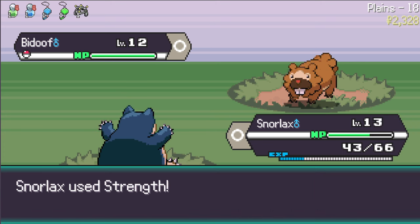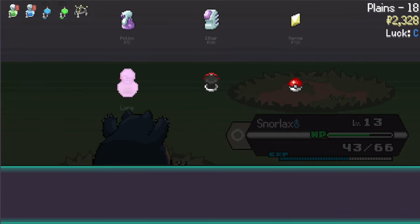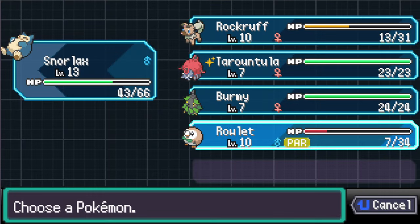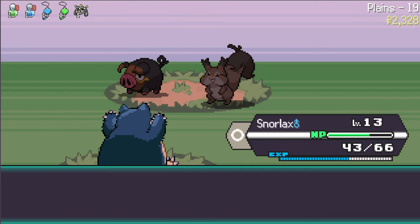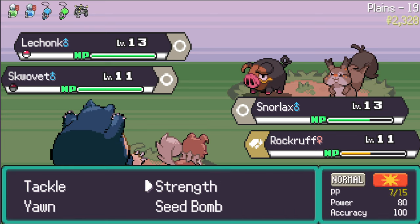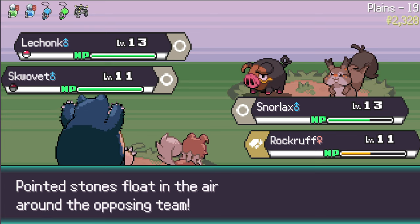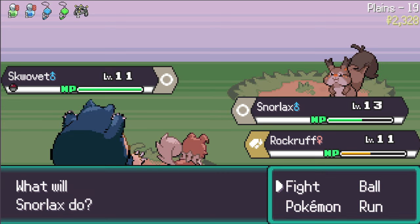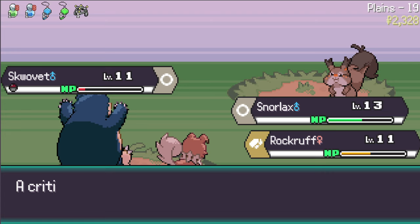Use Strength - hopefully go for the one-shot. We do land it. Snorlax is leveling nicely. No upgrades in items but we do get a rare candy. Let's check the summary on Rowlet. He's pretty close to a level. Actually, let's give it to Rockruff - Rockruff is really close to a level. Use Strength on the Lechonk and let's get Stealth Rock up while we can. That should help out in future fights.